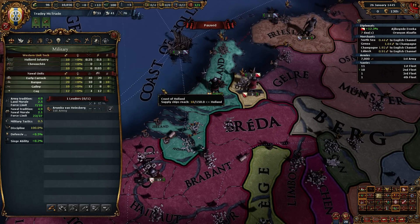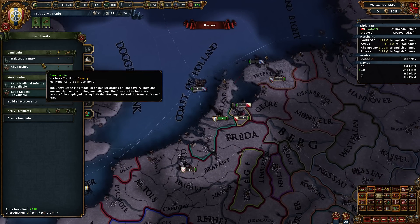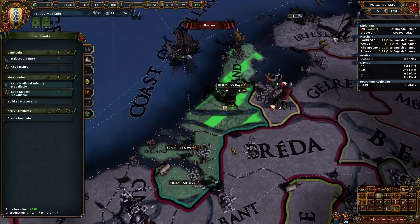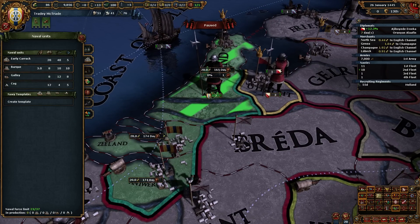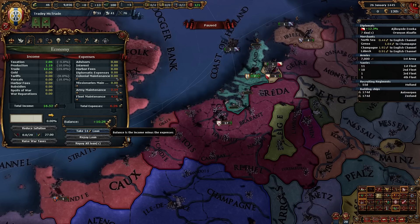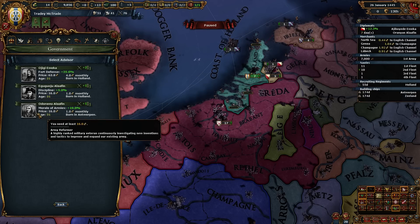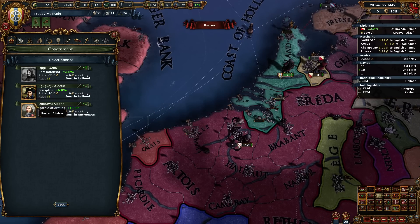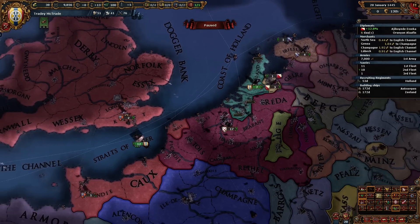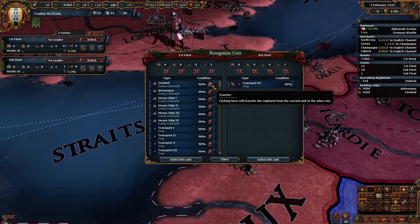We have 37 available naval force limit and 10 available land force limit. I think we do need to train up some more infantry. We also need to train up a few more barks because they are the most important thing ever. We also need to consider - hey, 10.26 ducats a month, that's pretty good. We will take the production efficiency advisor to start. This guy is perfect - perfect - and a disciplined guy to boot. All level 1, I love it. We will just keep this fleet out here and sell these heavies one by one until he's not wanting to buy them anymore.